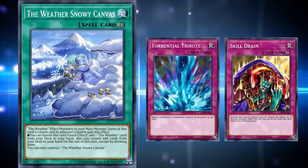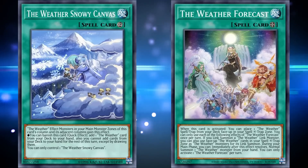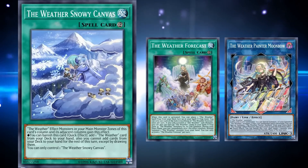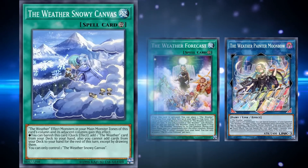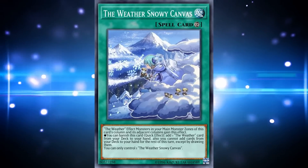This archetype has received some pretty insane legacy support with the Weather Forecast, which uniquely allows you to use Spell and Trap cards as link materials for their extra deck monsters. Still, the Snowy Canvas makes this list for being by far the best continuous spell of the archetype, as you can't get much better than a reusable Rota every turn which also keeps your monsters safe from any kind of removal.